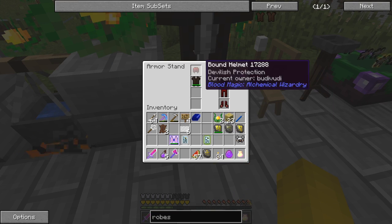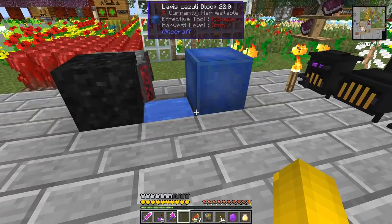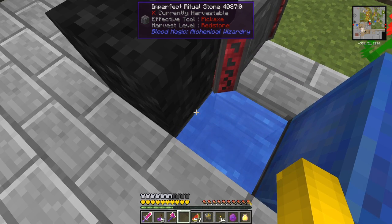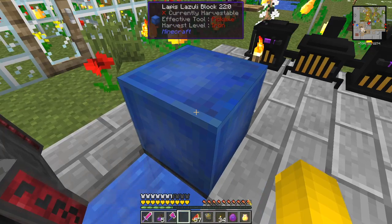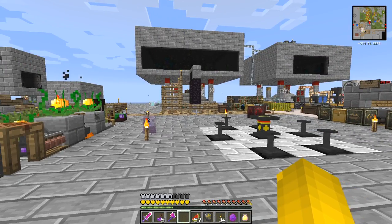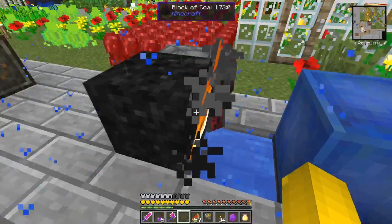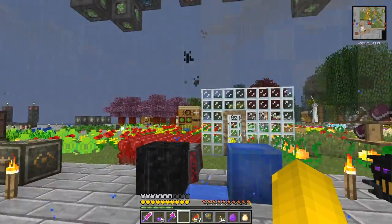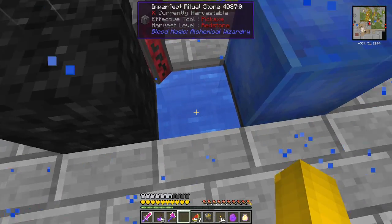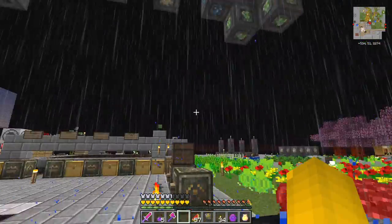I got attacked as well, so it got a bit damaged. The reason I got attacked is because of this — here I've got three imperfect ritual stones. On this one I've got a block of coal, on this one a block of lapis lazuli, and here I've got a water source block. When you click the water source block it will create lightning, so we get a nice thunderstorm. And when I click the lapis lazuli imperfect ritual stone, I get night. Now it's night and thunderstorm.